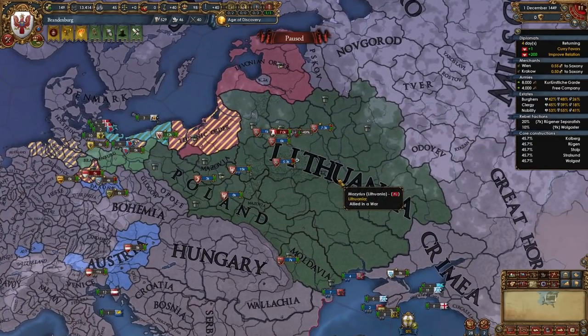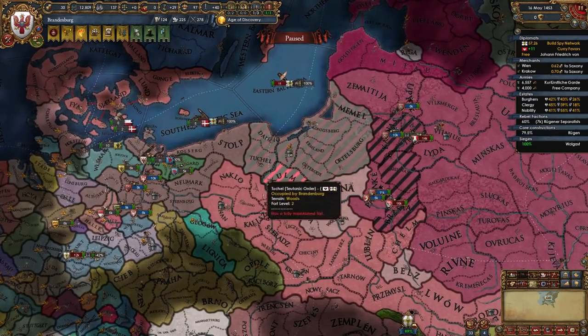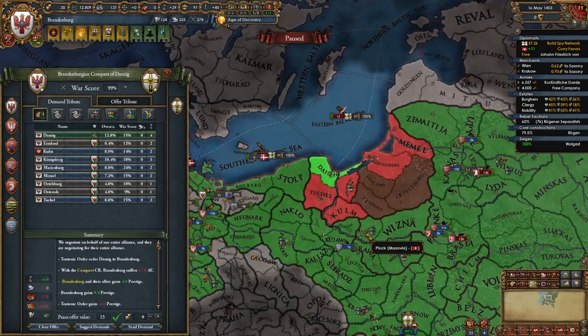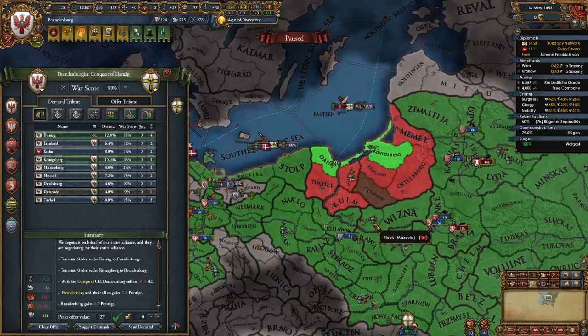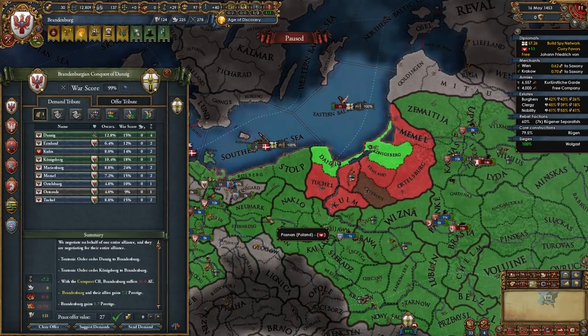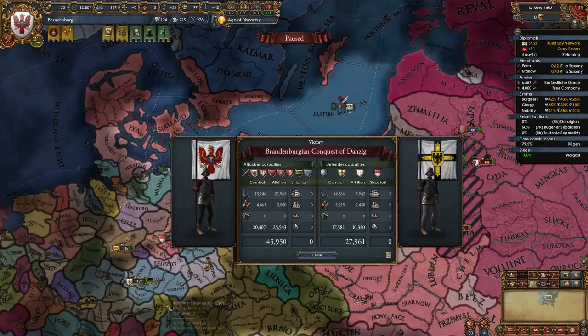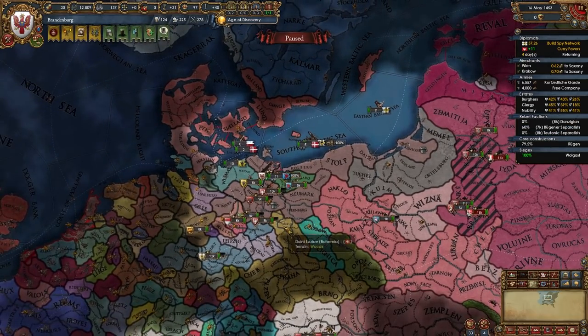Let Poland occupy everything else while your stacks sit on Danzig and Königsberg. Poland may or may not have Lithuania at this point — it doesn't really matter. Once you beat the Teutons in this easy war, take only Danzig and Königsberg. Give Kulm to Poland if you called them in with the promise of land. No money, no war reps, no other provinces — just Danzig and Königsberg. That's our first war with the Teutons done.